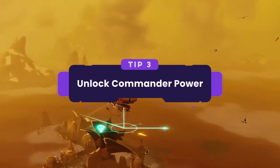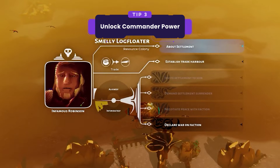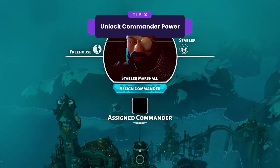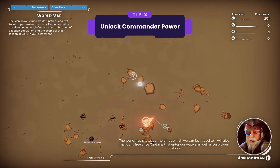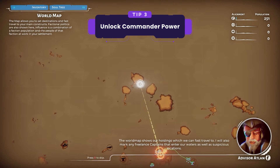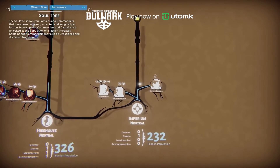Tip number 3: unlock commander power. Upgrade your towers to unlock powerful commanders with unique abilities. These commanders enhance your economy, fortify defenses, or lead your warband. Recruit more commanders through events, indicated by the question marks on the world map, or by expanding your settlement and population. This progress can be checked in the soul tree.